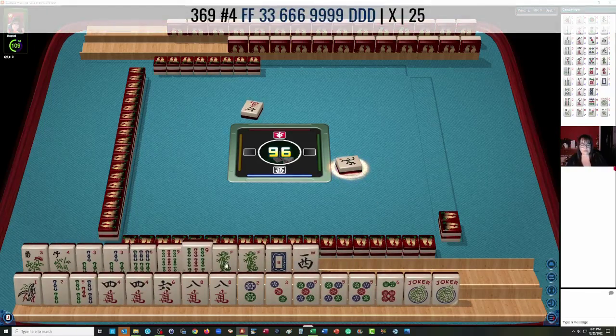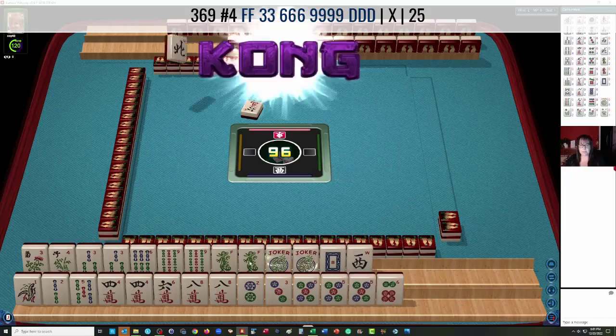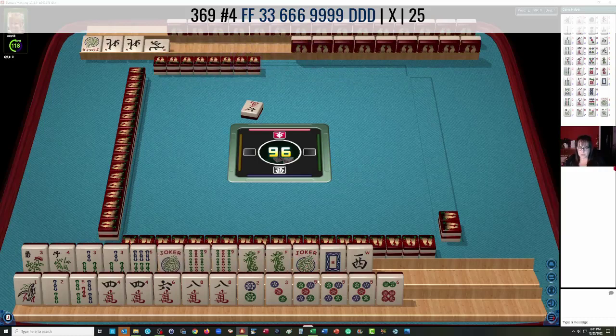So there's 3-6-9 Dragon. Maybe we could pace out the Joker slowly and try to get that to a pure hand. All we need in here really is a 6 Bam, but we could use a Joker there. This Joker could go for the 9 Bam.